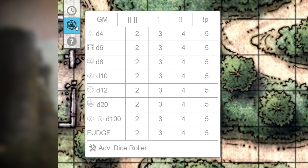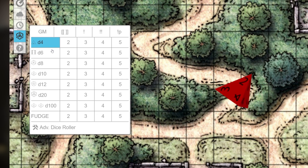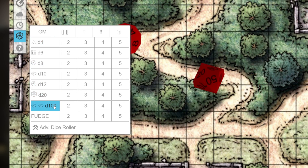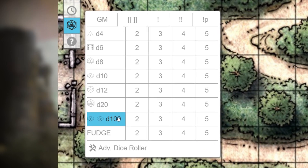Any roll you can make from this table will show up in chat. On the left side of the table are the types of dice you can roll, from a D4 to a D100. If you want to roll just one of these dice, simply click on the one you want. If you want to roll more than one of a certain type of dice, click a number between 2 and 5 next to the die you want. This will roll that many of the chosen dice. So if your game master says roll 3D6, go down to the D6 and click the number 3 in that row.